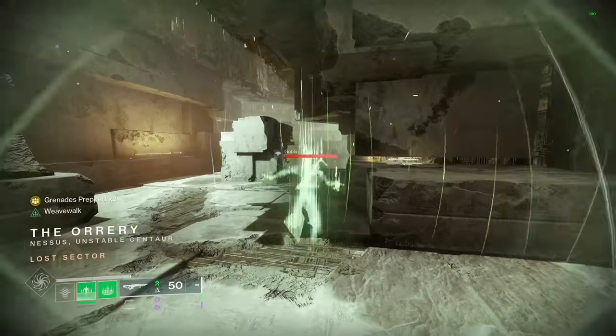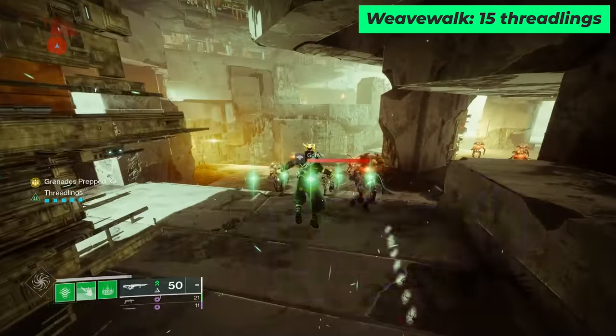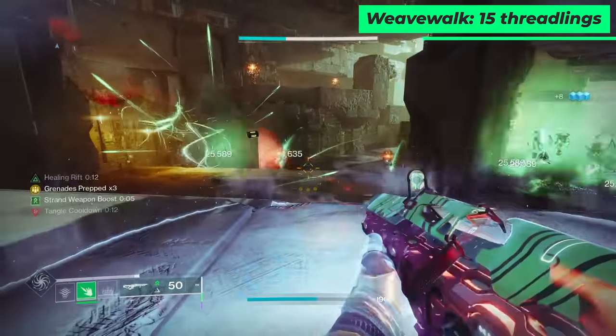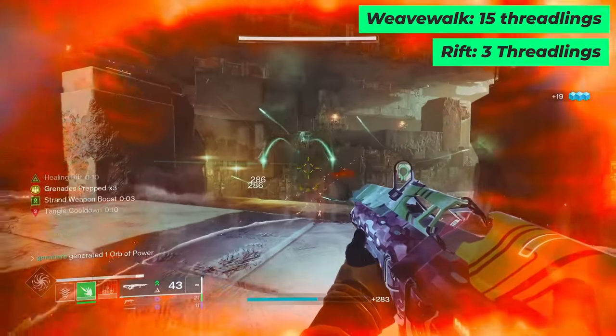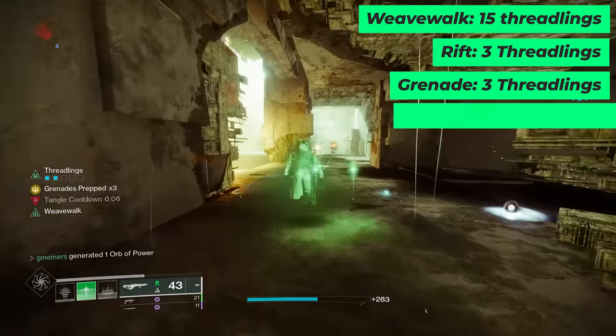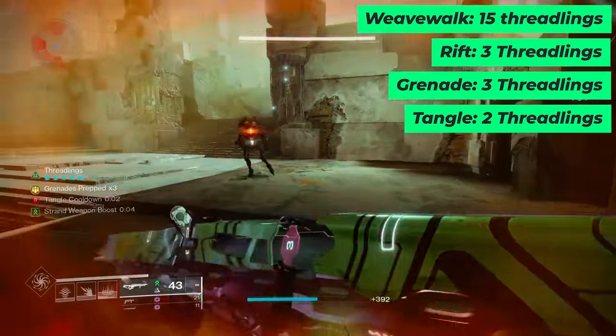With the new Weave Walk ability, we're able to convert one of our melee charges into five Threadlings, and since we have three melee charges, we're able to get 15 Threadlings in total. Our Rift gives another three, and then so does our Threadling Grenade. And then anytime we destroy a Tangle, two more Threadlings will spawn in. So in total, that's where we're getting the 23 Threadlings.